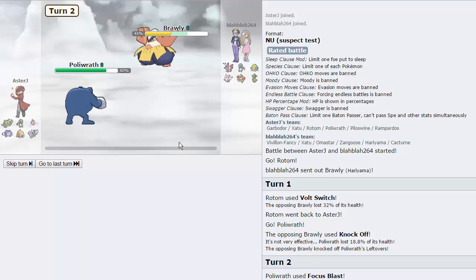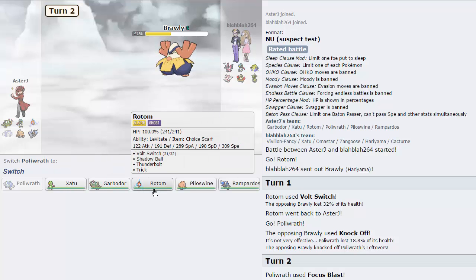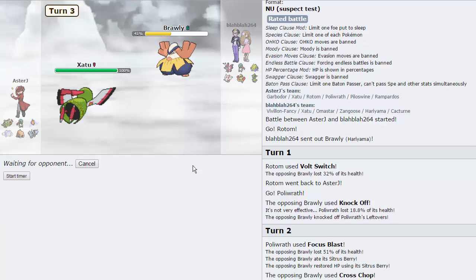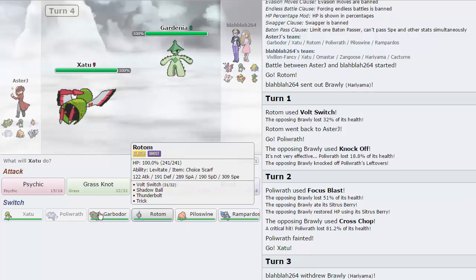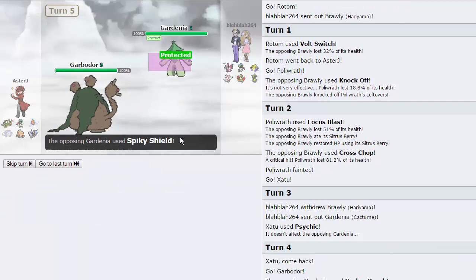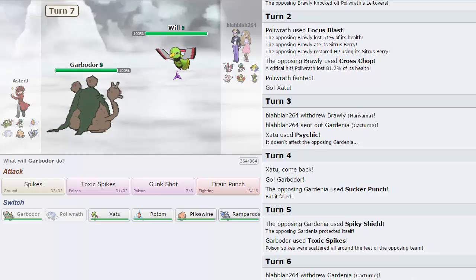His Hariyama has a Sitrus Berry, goes for Cross Chop, and he gets a crit - so goodbye us. Now we're kind of forced into our Xatu right here. Alternatively I can go into Rotom and fire off a Thunderbolt. He could have Bullet Punch though, so I'm just going to go Xatu. I definitely need to keep my Rotom because the Vivillon's a problem - I need something that can outspeed it after a Speed Boost. He actually chooses to go into his Cacturne right here. I'm pretty sure I don't live a Sucker Punch, so Garbodor's the play - definitely every time. He goes for Sucker, so he's not able to hit us. I'm going to set up Toxic Spikes. He goes for Spiky Shield - that's not going to work on me. Now we can fire off a Gunk Shot and potentially poison something.